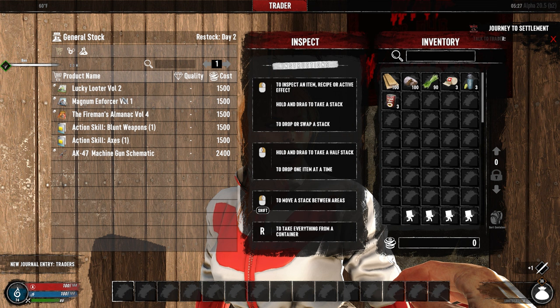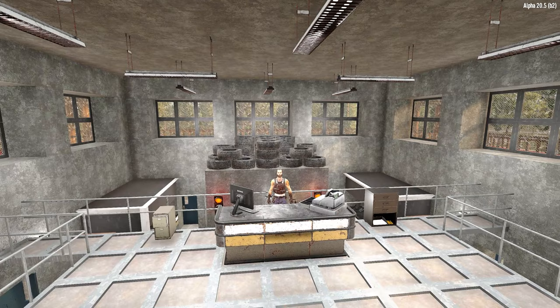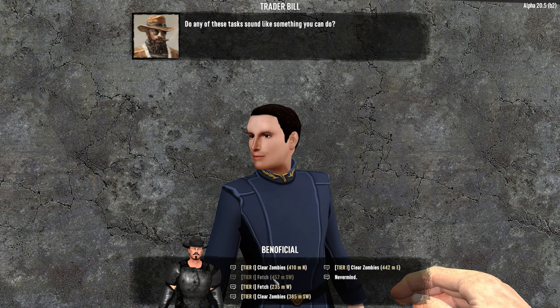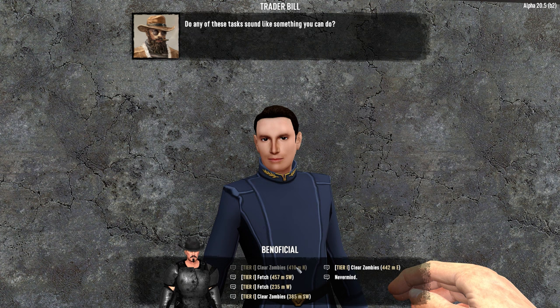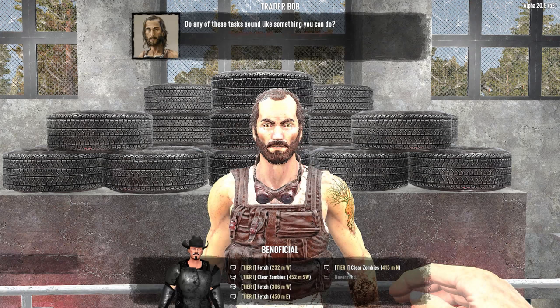Along with the traders we all know and love, you now get two new traders — Jay and Bill. Jay offers skills and schematics, and Bill has ammo that you can buy. There are also several new trader buildings for each trader. One thing I found a little annoying was that at each tier all three traders had the same locations and jobs for you. Too many times I picked the same location from multiple traders and had to drop the duplicate job while heading back to turn in one and grab a new job.